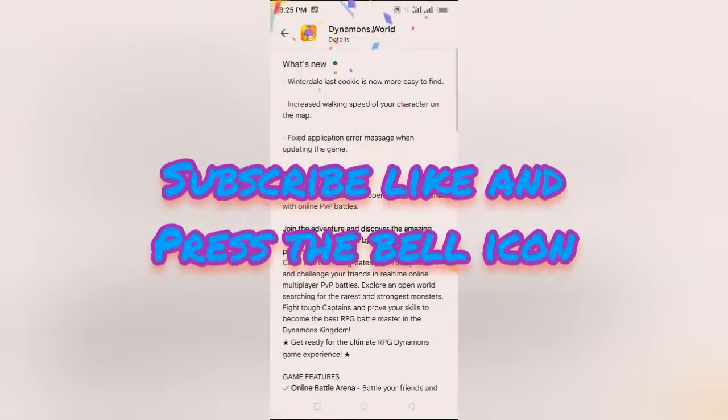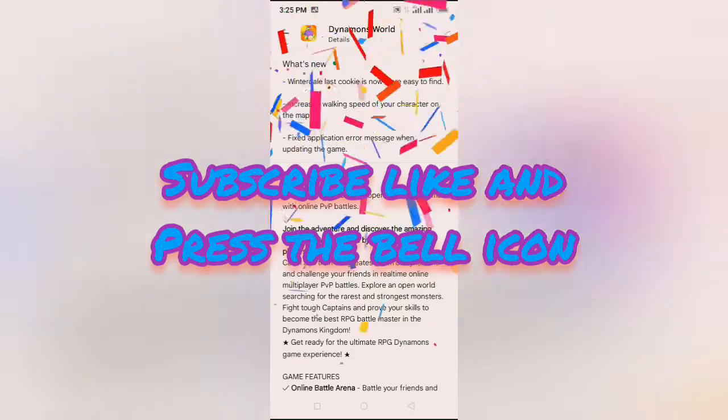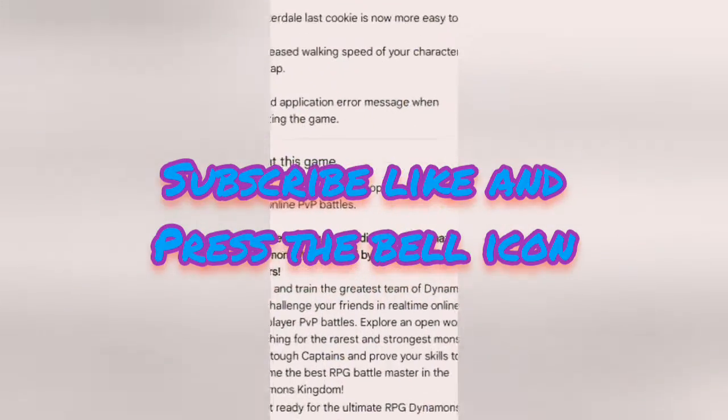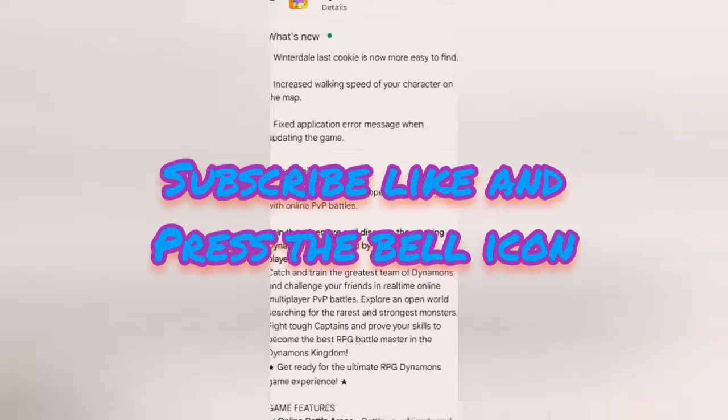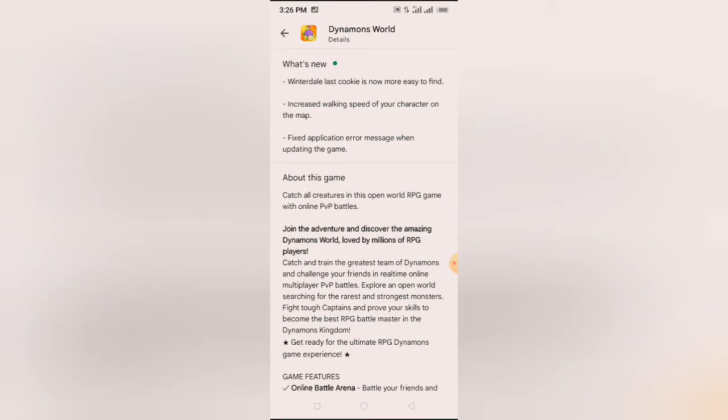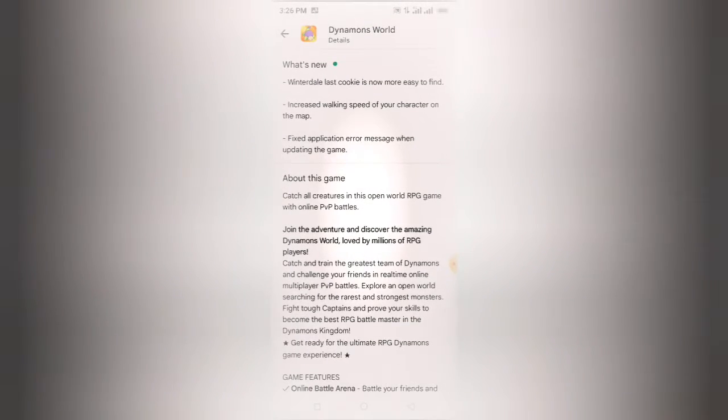So what's new? Let's see. Winterdale's last cookie is now more easy to find — now it's easy to find. And increase walking speed of your character on the map. Fixed application error message when updating the game — the error message issue has also been resolved.